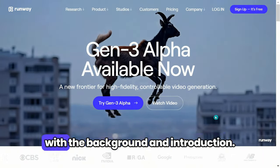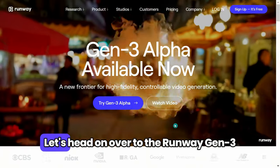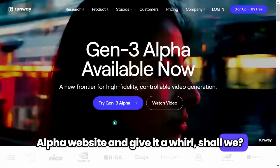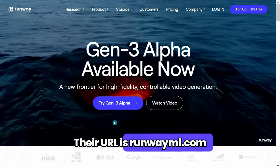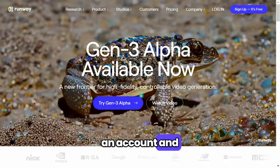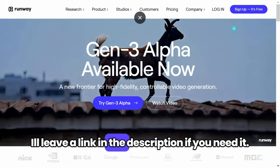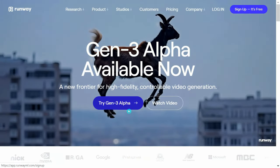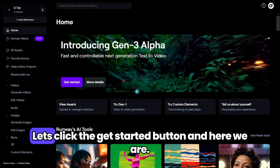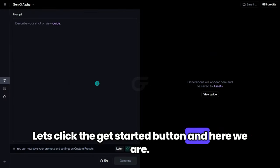Alrighty, that's more than enough with the background and introduction. Let's head on over to the Runway Gen 3 Alpha website and give it a whirl, shall we? Their URL is RunwayML.com. Once you are there, you can sign up for an account and try it out for free. I'll leave a link in the description if you need it. I got all signed up and I hope you did too — let's click the Get Started button. And here we are.